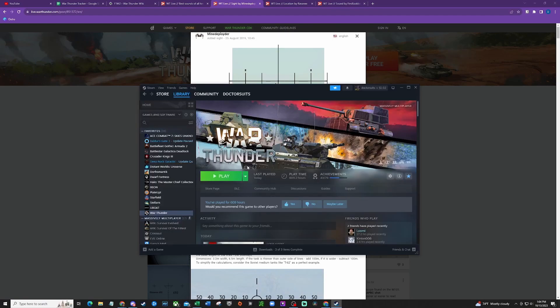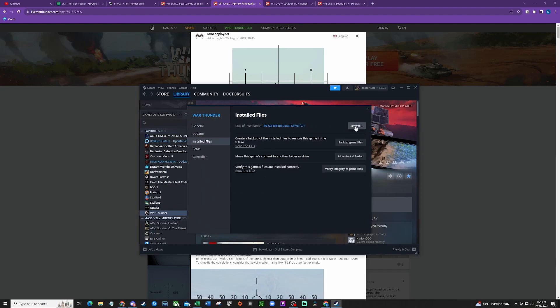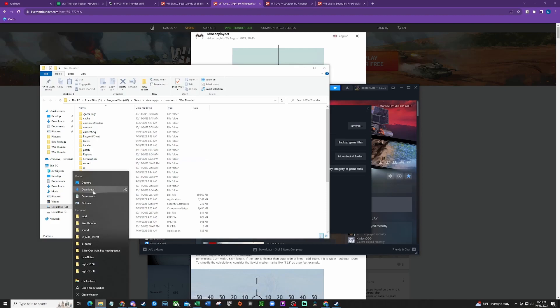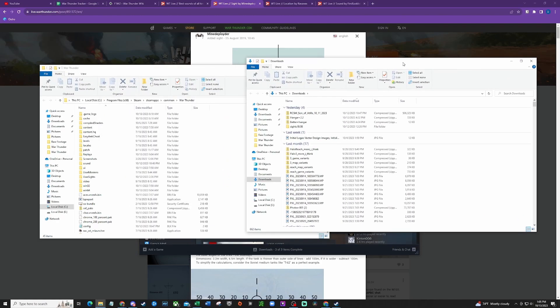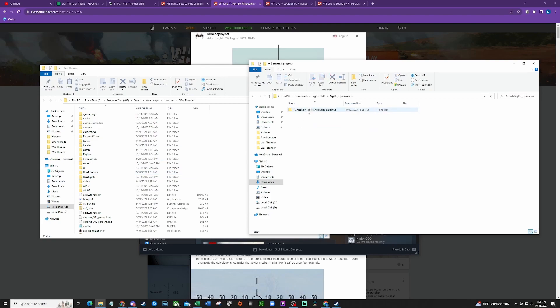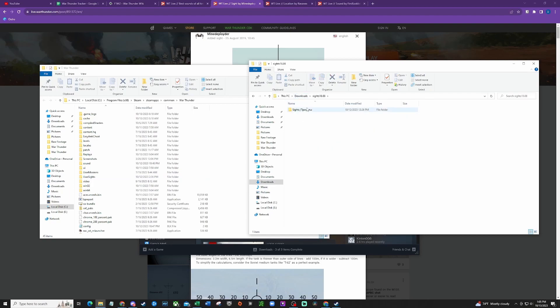The easiest way to do this is through Steam. You're just going to right-click your War Thunder properties, go to local files, and browse. Once that pops up, you'll have this here. You'll also then have your downloads listed here.